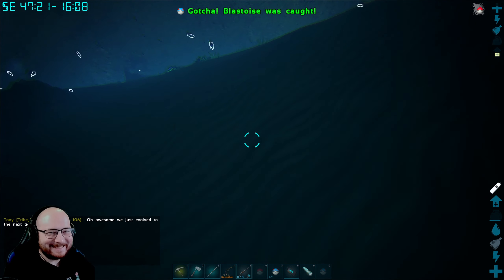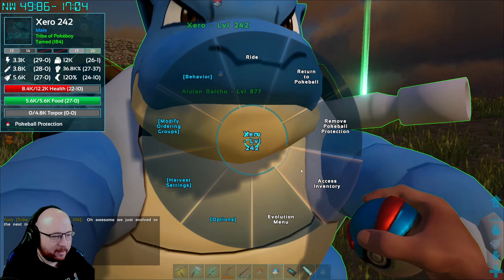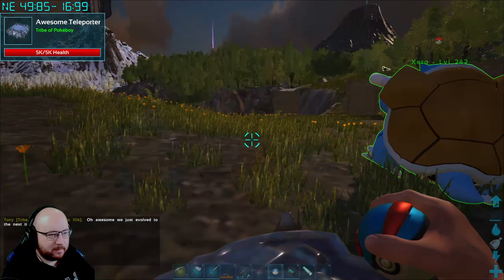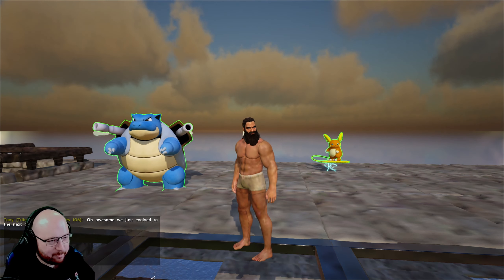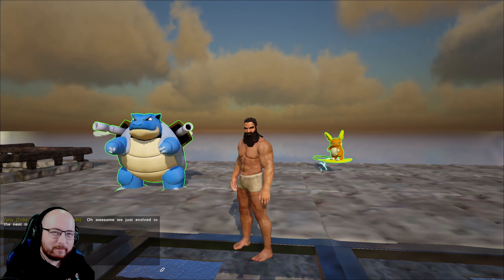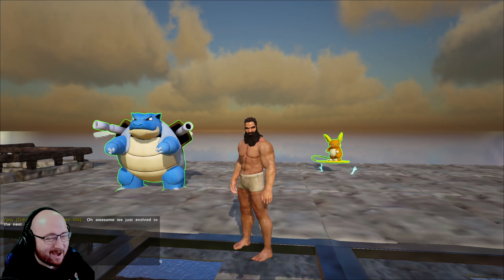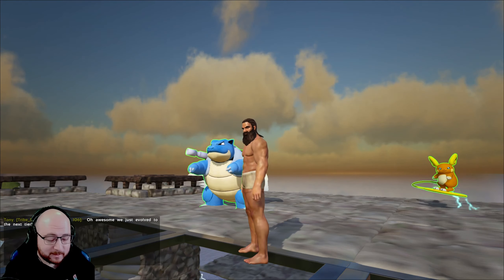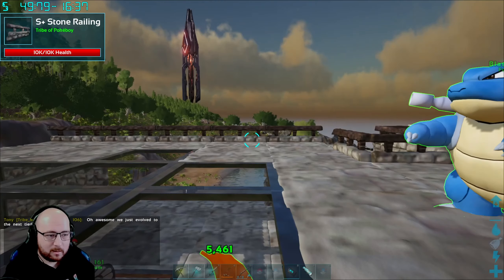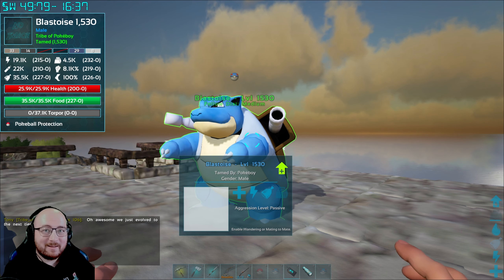Yes, yes, yes! Let's just teleport back. Thanks, Zero — back to wandering you go, mate. Alright Trainers, we have added two new absolute powerhouses to the team. We've got our Alolan Raichu who can one-shot level 500 Brachiosaurs without an issue. And we've got our new strongest and highest level catch — a level 1,530 Blastoise!